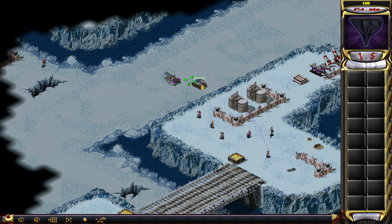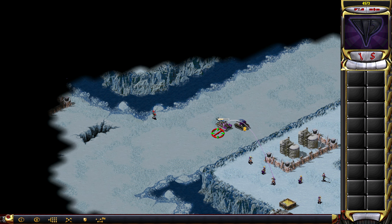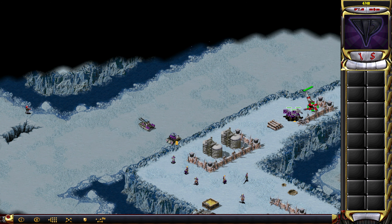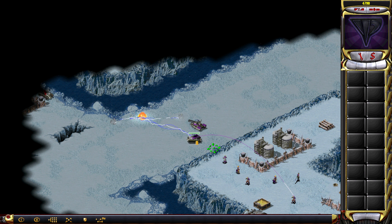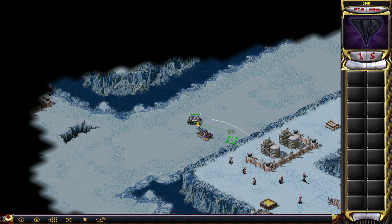There we go, nice. Next is the apocalypse tank. Still taking damage here and I don't like that. Just get a promotion, okay? Let me see whether you can kill some of these tesla troopers. I can't damage those with the tesla tank because they're going to be here. This guy is still taking damage from these folks, I'm not a fan of that. You have to be a bit more careful here because otherwise we're going to lose our apocalypse tank. Should be tragic.